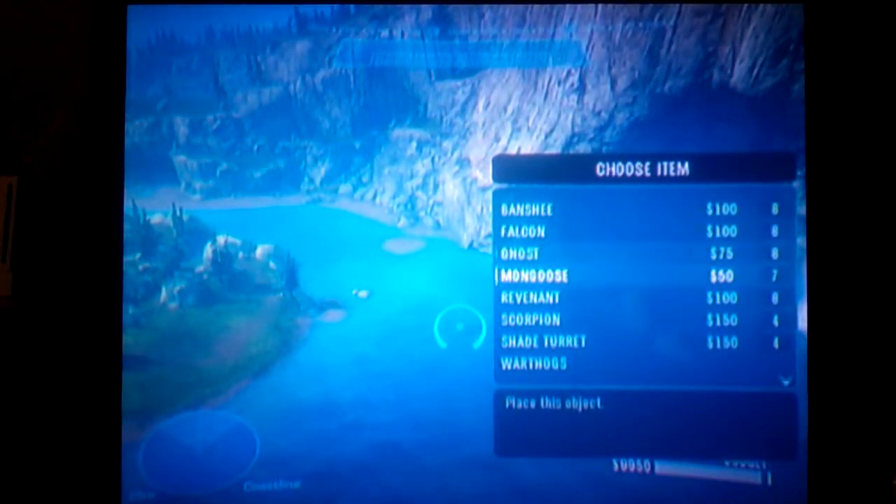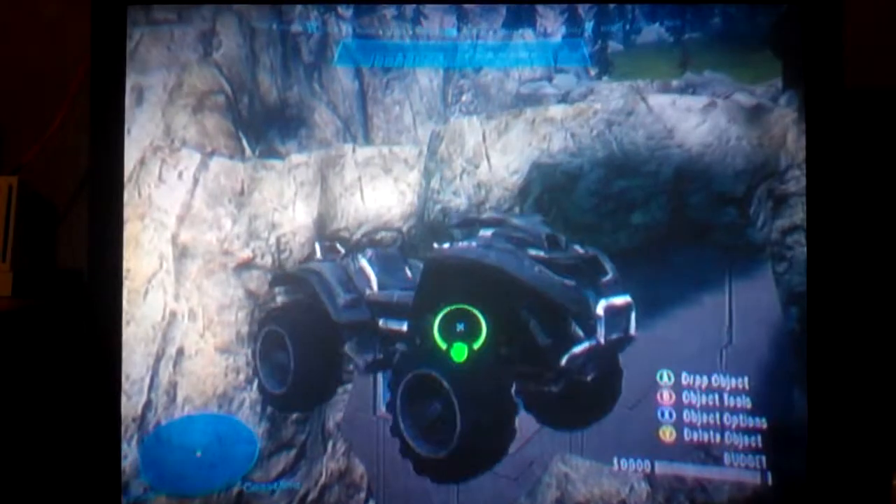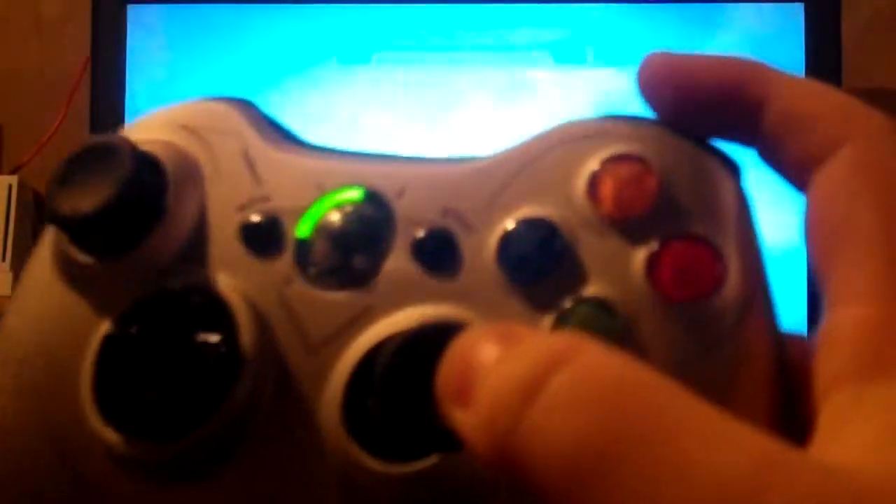Take any random item — it really doesn't matter which one. Seriously, I'm going to take a mongoose here, it really doesn't matter. Then you are going to spin yourself and orbit around the object. As you can see, you keep holding it, and then while you're holding it, you press Y and then you will be flung.